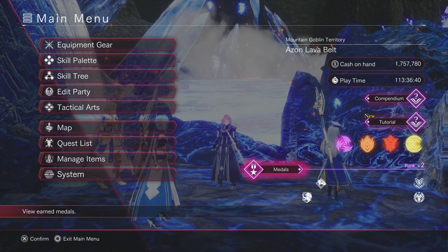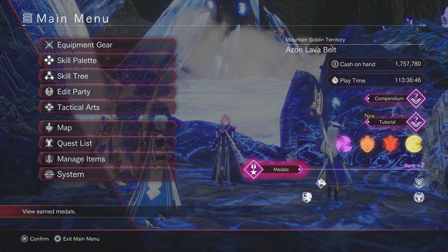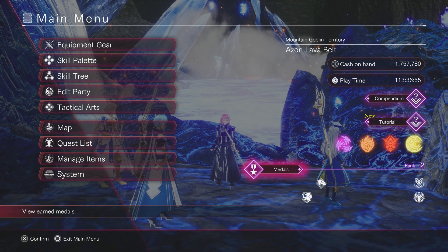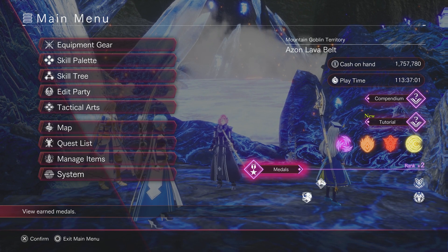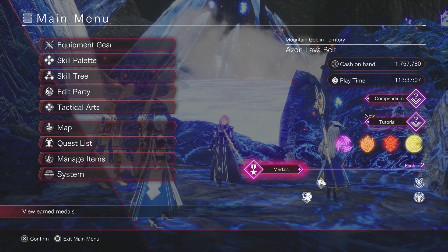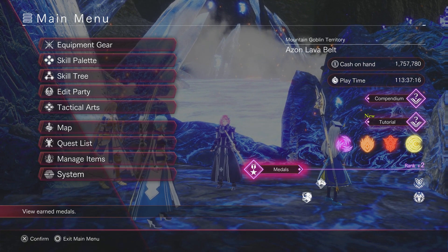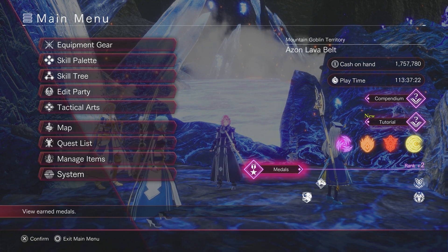Medal 1: Learn all the skills on the skill tree — get all the skill points, including the final skill. Medal 2: Use the sword skill 10,000 times. Medal 3: Use 1,000 tactical arts commands — that should be pretty simple. Medal 4: Obtain all armament ascensions. Medal 5: Clear all the statue trials in each area. Medal 6: Clear all the hunt quests in each area. Medal 7: Open all the unique secret treasure chests.